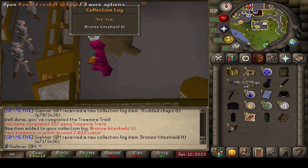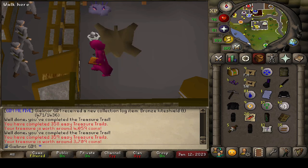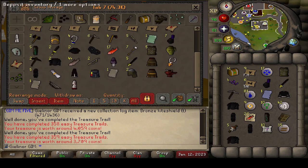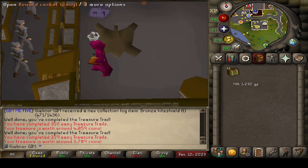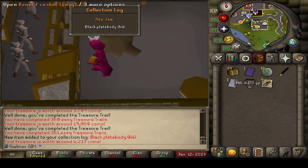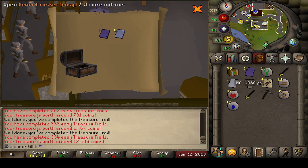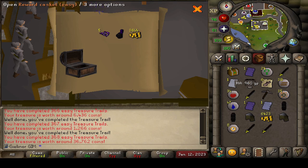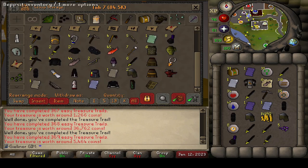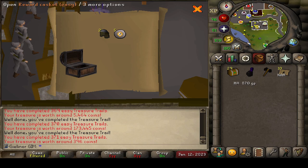Bronze kite shield. Let's put this in the bank. 40 more — unfortunately that's not the ancient page we're looking for. Oh my gosh, black plate body. Another ancient page — not the one we need. What the heck? The elusive ancient page three. The bank is filling up fast. 30 more caskets to go everybody, hang in there, we're getting through them.